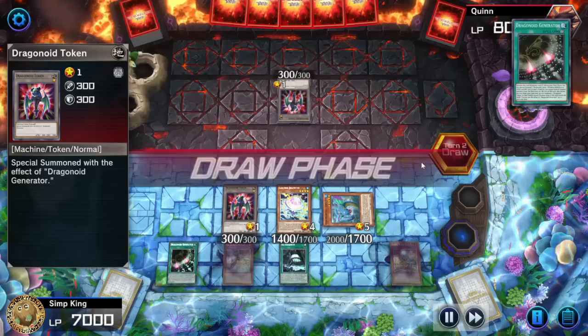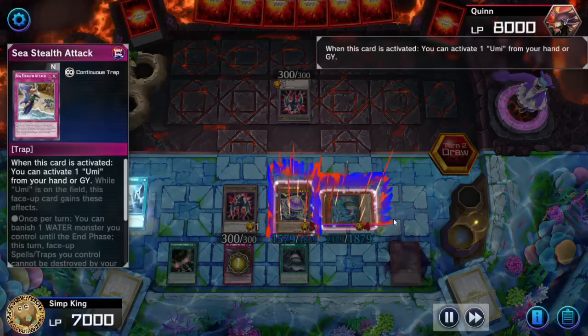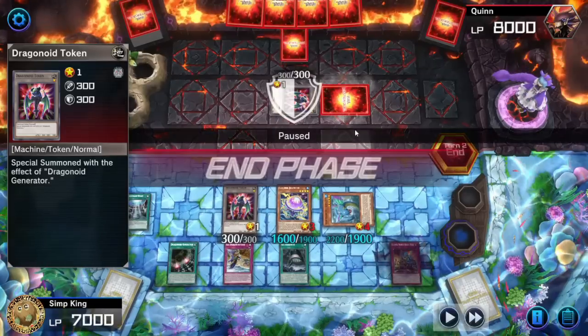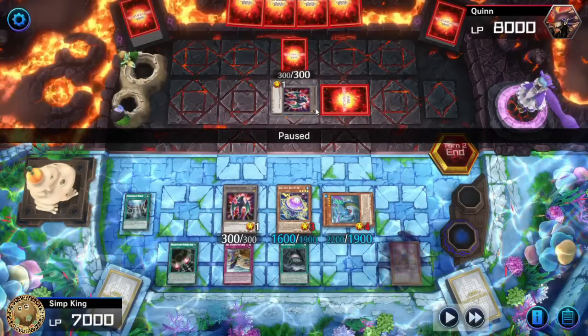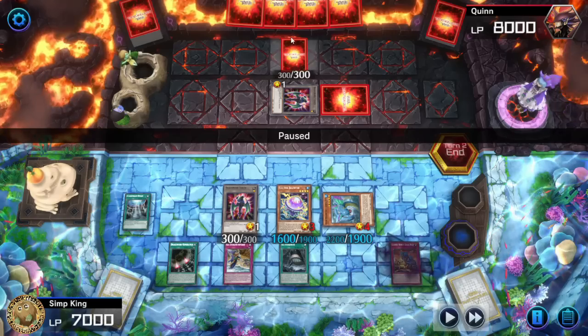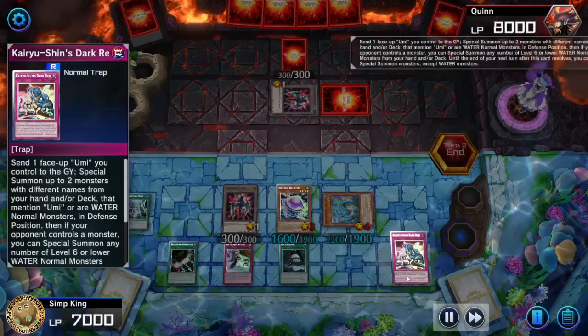We got the Ocean Dragon lock — give our opponent the token. Opponent tried to summon but they can't summon; they have to set their card face down because they're not playing waters. They sent a monster or sent a trap in the spell-trap zone.